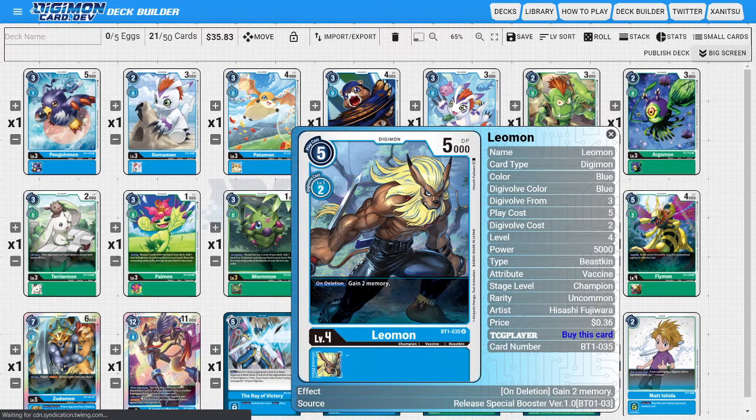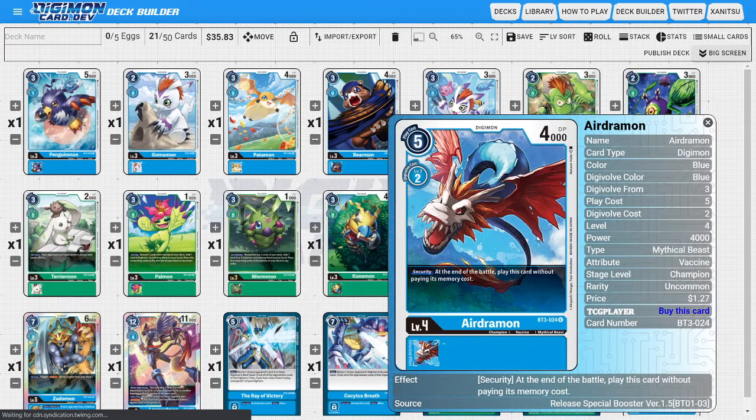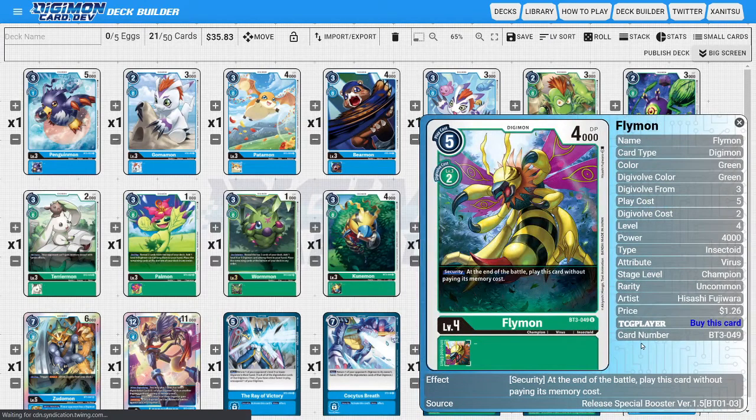Some other champions to consider: Leomon pairs great with the BT01 Gomamon inheritable — Leomon naturally has on-deletion gain two memory, so together you get three memory when Leomon is deleted. That's a lot of extra memory with all our cheap efficient cards. You could also think about the security Digimon — having a card come out of nowhere can present extra pressure the opponent wasn't anticipating. Erdramon is blue's security Digimon and Flymon is green's, and even with modest stats you can still digivolve them to draw cards.